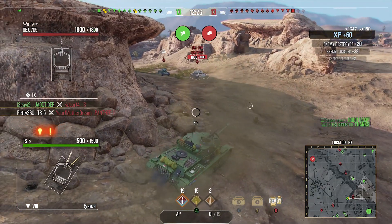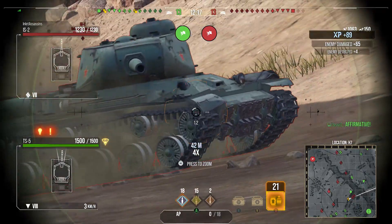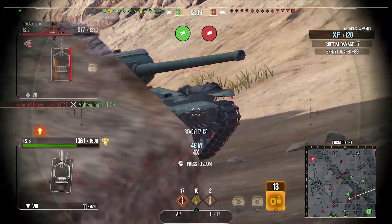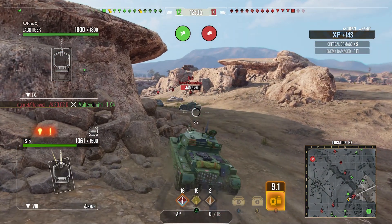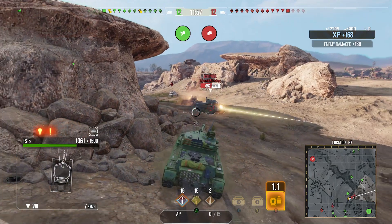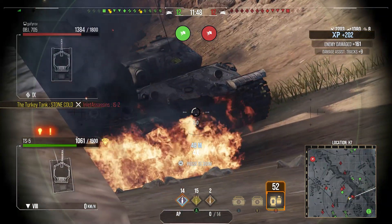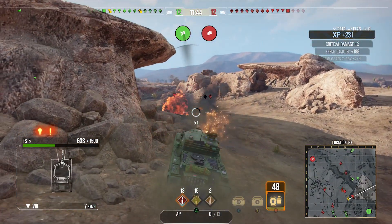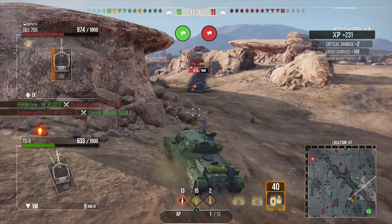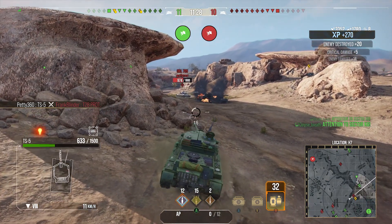Okay, hello — I'm a TS5! There's a 705A as well. Where have you all come from? This is an unusual push. This is the situation for the TS5 right here — we've got some rocks to cover our lower plate. The place that can pen us is the cupola, as just happened. We're going to try and have some fun, using our good DPM to start slapping shots out. There's a 7.1-second reload for 400 alpha at this tier, which is really good. In the blink of an eye we're up to 2.7k damage. The 705A managed to get a shot into our lower plate, but wiggling and bouncing we managed to block the shot from the T28 Prot.